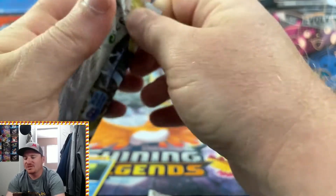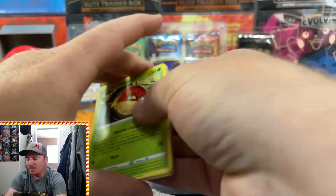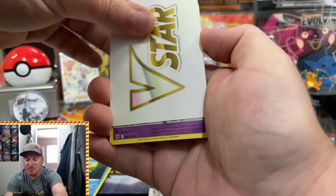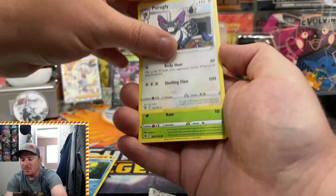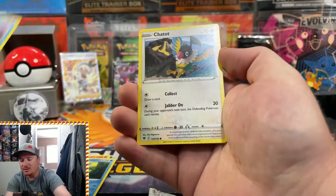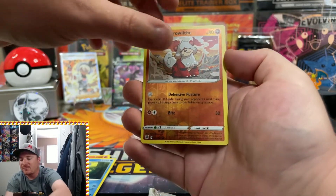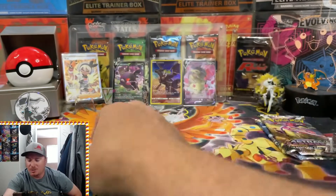Three more packs left to go for Astral Radiance. We are getting some epic pulls on the board — let's see if we can keep it going. Got another V Star marker here. First one didn't bring any luck; can the second one? Purugly, Hisuian Voltorb, Glammet, Swinub, Chatot, Ponyta, Hisuian Growlithe in Reverse, and the Rare — a Baskulegion Non-Holo right there.